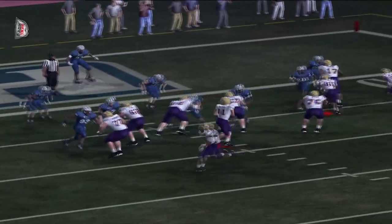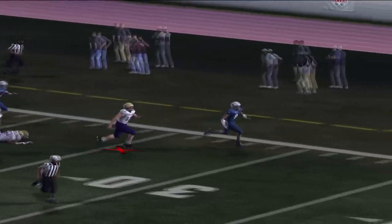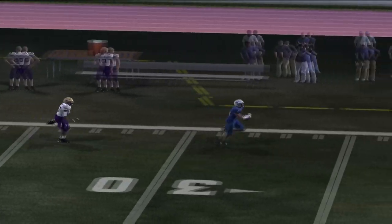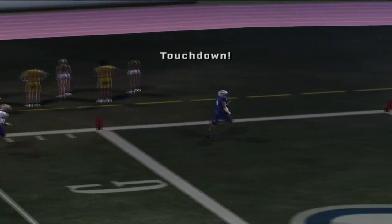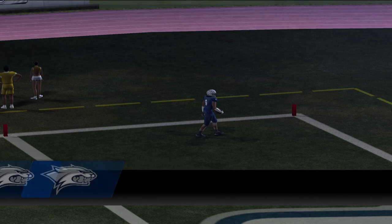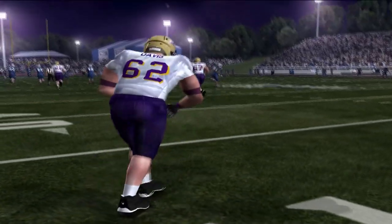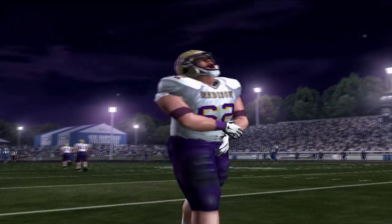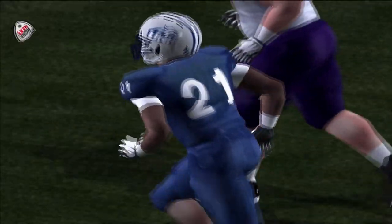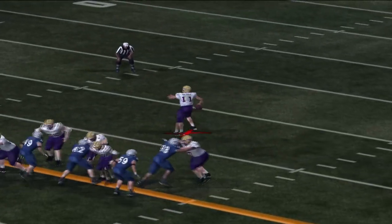Montoya's two interceptions set up what could have been an easy touchdown for James Madison, but Kenny Raymer throws a pick-six himself — Jalen Rankin returns it 99 yards — tying the ball game at 7. James Madison and New Hampshire all knotted up as Raymer looks to do better on the next drive.